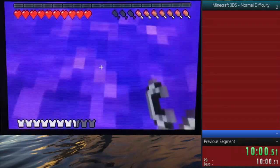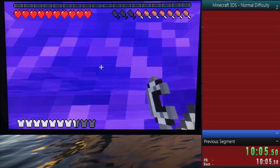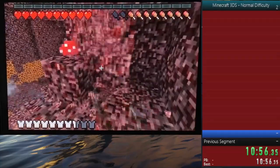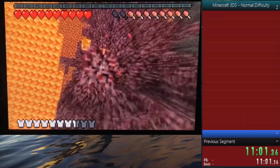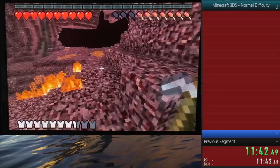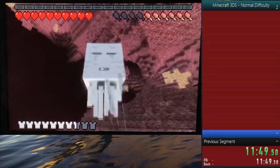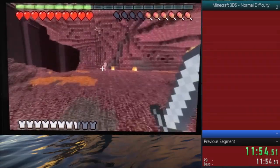After lighting up the nether portal and entering the nether, I referenced the coordinates I had written down for the nether fortress. Unfortunately, the nether fortress isn't really that close to spawn, so I did have to do some walking — about 30 seconds to 1 minute lost — but it was the most efficient way. In between, I decided to collect some netherrack blocks, since netherrack breaks very quickly and I needed blocks for the end later.